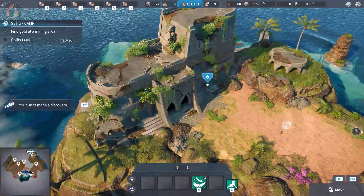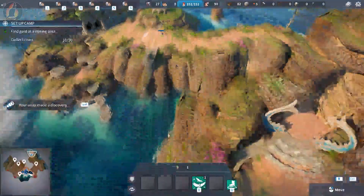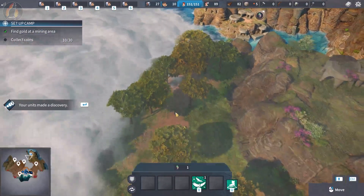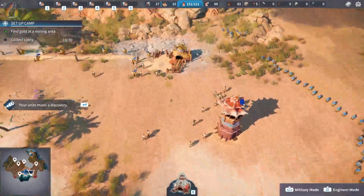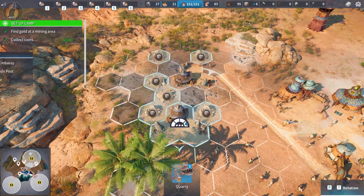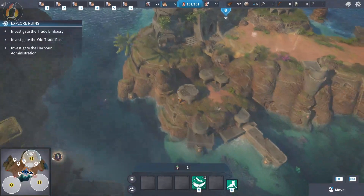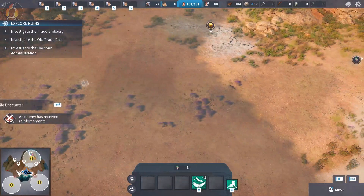Trade embassy found! Not available for the time being until we complete some parts of our campaign assignments. Cool, let's keep expanding. We're going to quickly reinvestigate that, but I can't do any trading yet. Enemy reinforcements arrived — oh, that's scary, they just appeared.